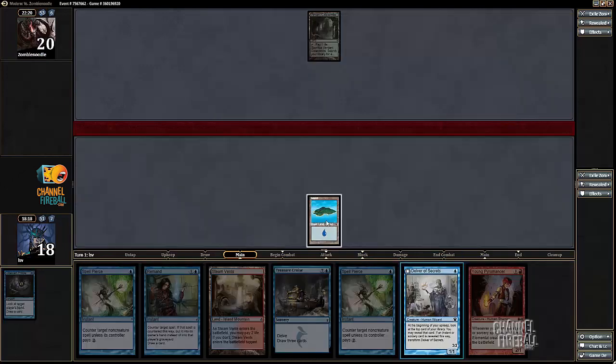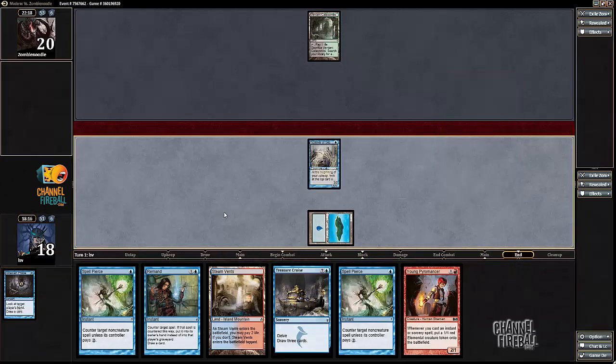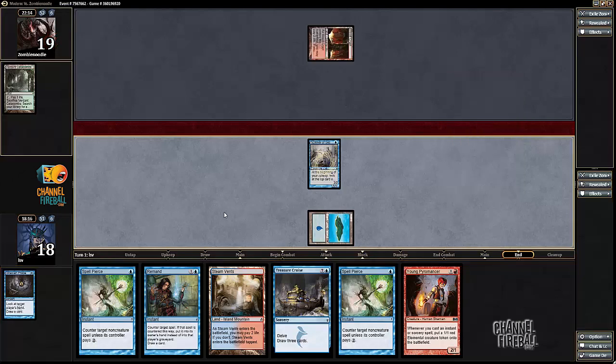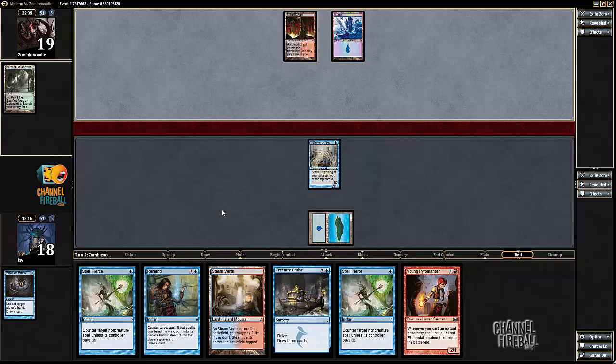Do a Pyromancer too, sure. Play a Delver and pass the turn. Unless my opponent draws a removal spell, I'm going to get to untap with this Delver in play. If my opponent keeps Mana Leak up, I'm not running Young Pyromancer into it. Probably just play a land — might just play a tapped. We'll see.